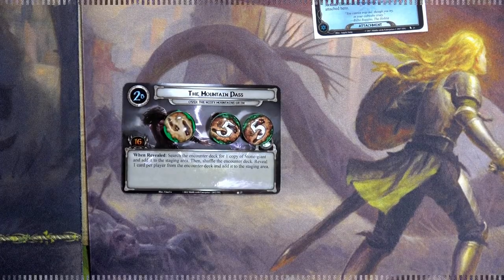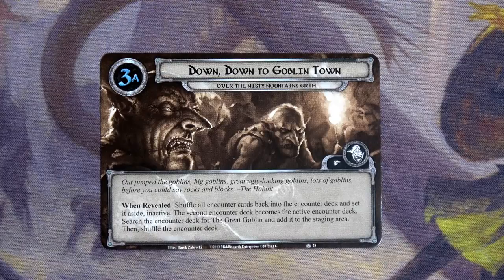Goblins! Big goblins, great ugly-looking goblins, lots of goblins! When revealed: shuffle all encounter cards back into the encounter deck and set it aside as inactive. The second encounter deck becomes active. Then we search the encounter deck for the Great Goblin and add it to the staging area, then shuffle the encounter deck.